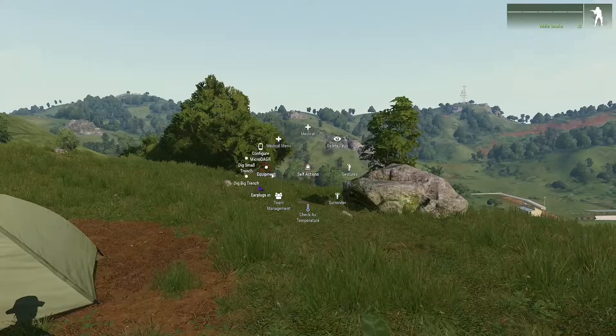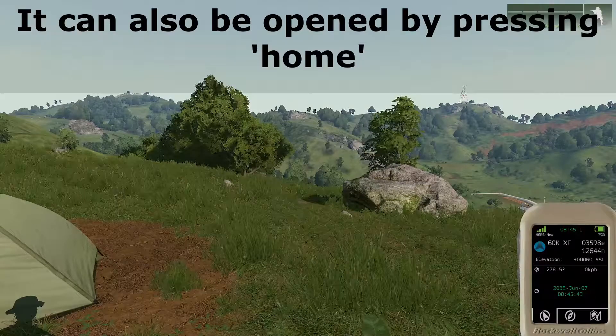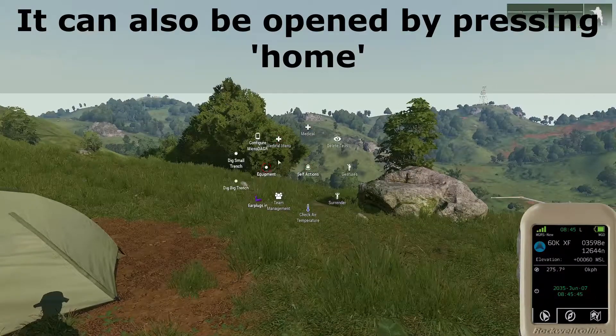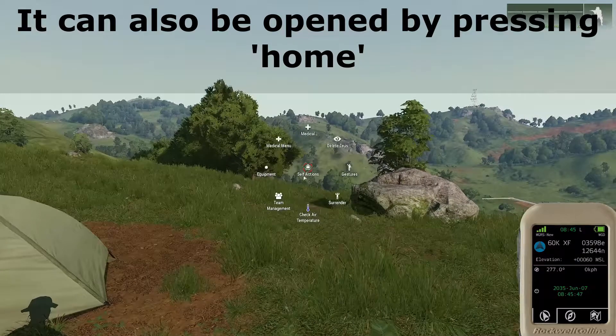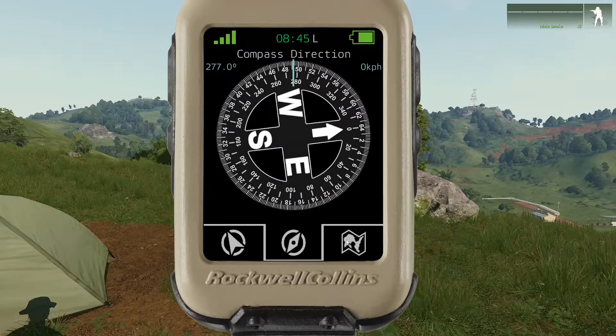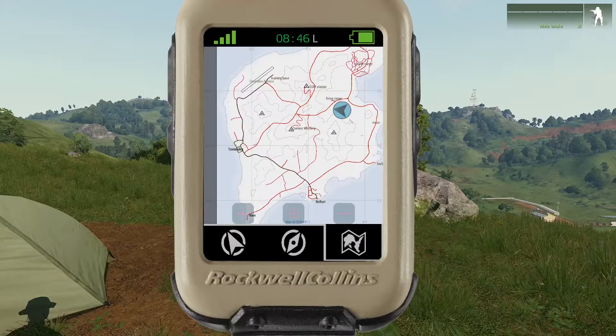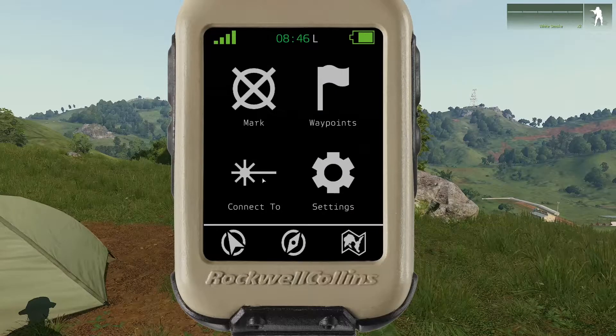There are a few other tools we have including the micro dagger which can be opened through your self-interaction menu and equipment. This has both a smaller version as well as a larger menu available to us. There will be another video going over how to use this fully, but for now just be aware it can give us a compass which we can put down at the bottom, and also a map which we can use to look around areas, plus a series of other settings.